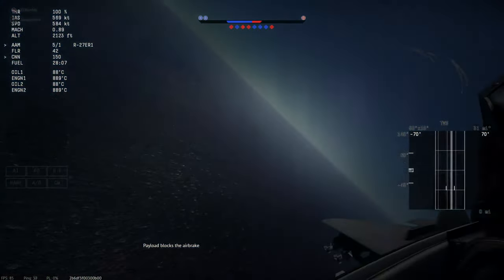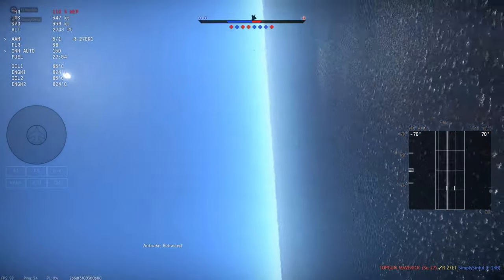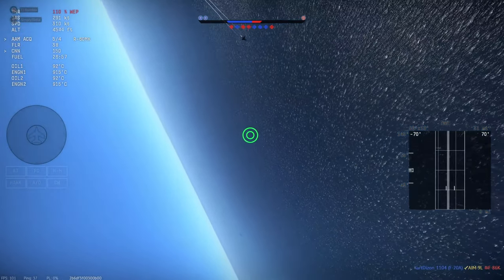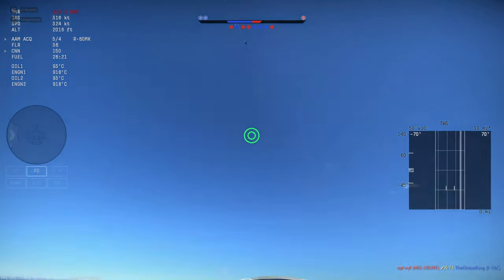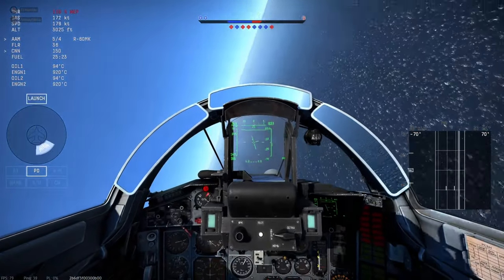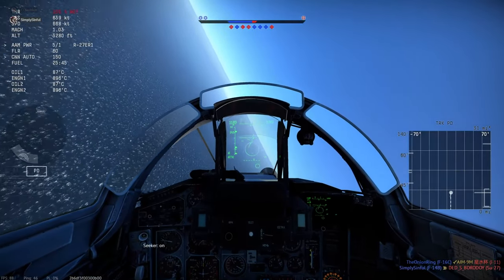A Gripen pulls into my six o'clock again. I'm flaring — not spamming because I don't get many — and trying to get him to overshoot by deploying airbrake and reducing throttle. It actually works. I've maintained a little speed because if you bait an overshoot but you're at stall speed, they can just reposition. I try a helmet-mounted sight R-60 shot but the R-60 is not an R-73 and doesn't have the huge seeker basket. I roll out of his guns. It was a tough fight — I was heavy on fuel too. He ends up getting team killed, but I'm in the worst position and eat the R-73. Nothing I could do about that.